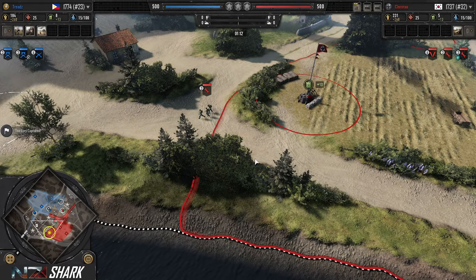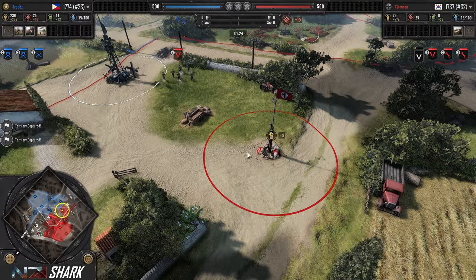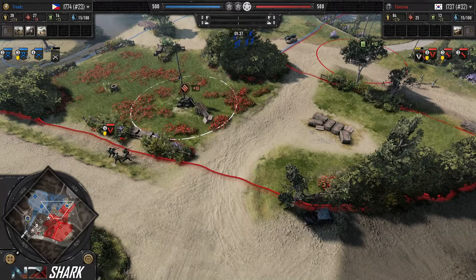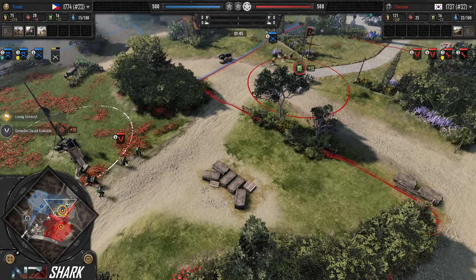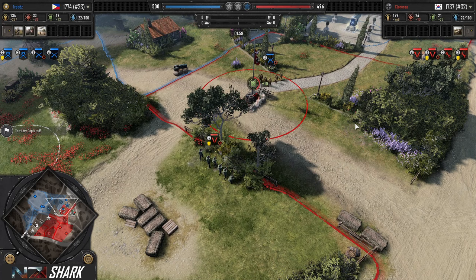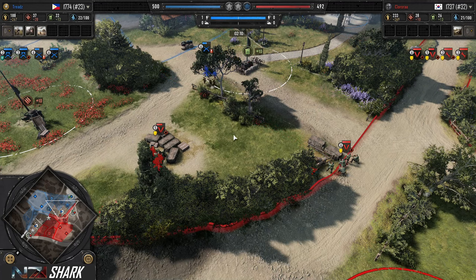Thinking specifically about the map, the pioneers are capping on the flanks going for both high fuel points, and the Grenadiers are pushing up the center. I like this approach because it allows the Grenadiers to support in either direction. Here's the first engagement in the center — Grenadiers take a couple of shots and pursue because he's worried about the riflemen pushing on the fuel. Chloro backs his pioneers out towards the munitions point.